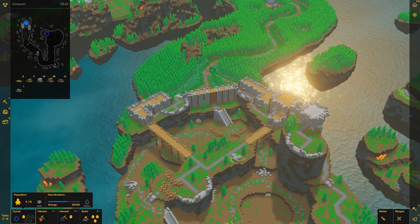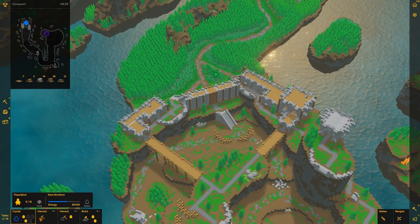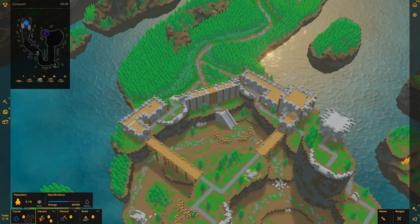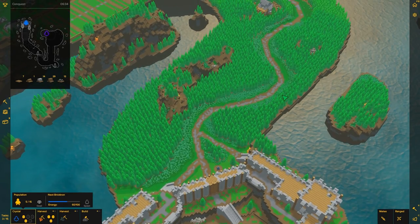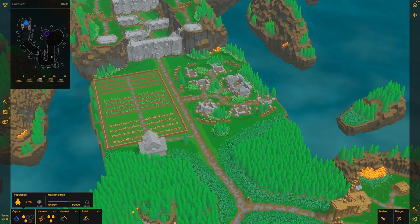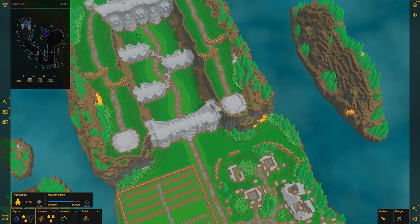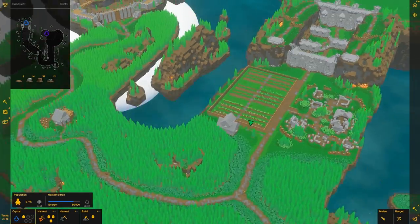My strategy is to charge through here as soon as possible. This is kind of a warm-up for multiplayer too, because I am going to try this map on multiplayer after this series. I'm going to charge through here as fast as possible. When we get to the mining camp, that's where I'll set up for a siege, resupply my bomb guys and everything, and then we will have an actual siege.